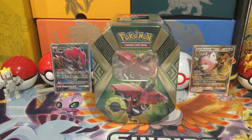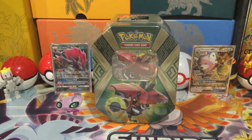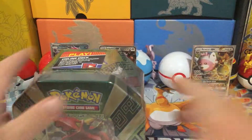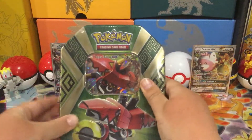Hey everybody, it's Pokemon Club here, and I'll be opening a Tapu Bulu GX tin. I brought my scissors just in case, like that Evelpulu GX tin that I opened — it had a Plasma Blast pack in it, so go watch that if you're new to the channel.